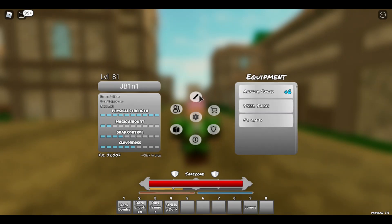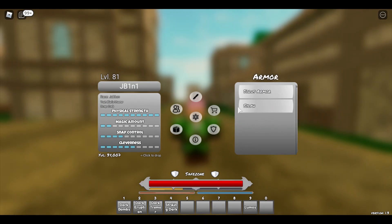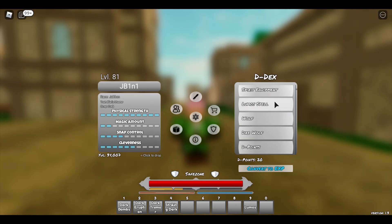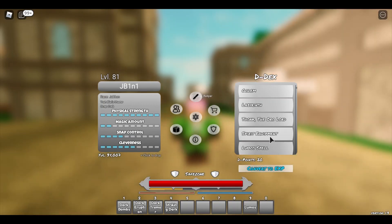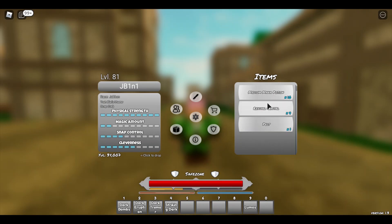The blade icon is where all your swords are, and I think your shield goes in there too. The shopping cart icon is where you can re-spin your stats, race, snap, trait, face, and hair — so if you don't like your hair or face you can re-spin it. The shield icon is your armor; whatever clothes you wear or have will be in here. The eye icon is your Dex — it has all information on everything you learn in the game, from mobs to spells to quests and places. You get D-points and can convert them to EXP. The bookshelf icon holds all the items you have so you can use them. The people icon is how you create your party.